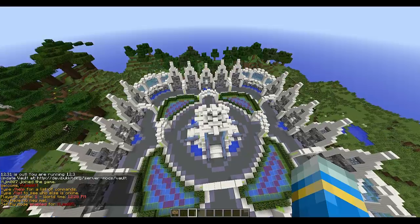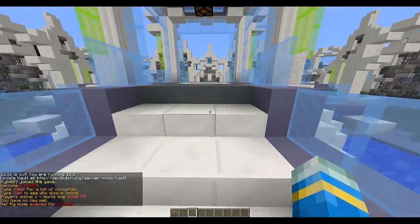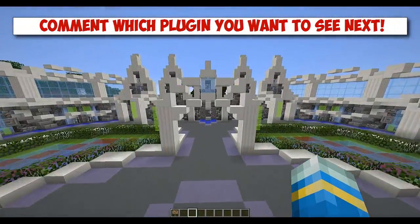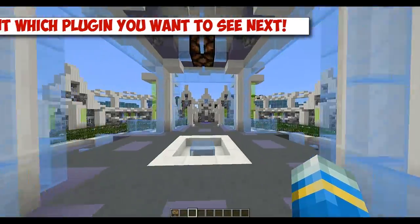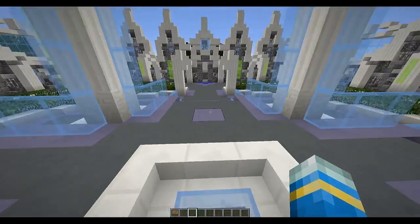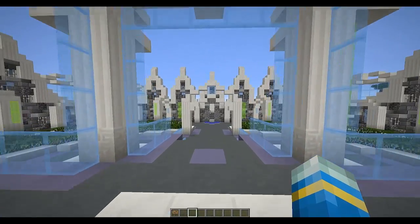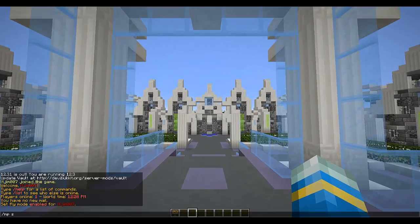Hey guys, welcome to an updated video tutorial on the plugin Minigames Party. You may have seen this on the Minigames Party server or you may have seen my previous tutorial, but this is an updated one because he's changed a few bits and added some more commands. So let's set the lobby to begin with: mp set lobby sets the global lobby.